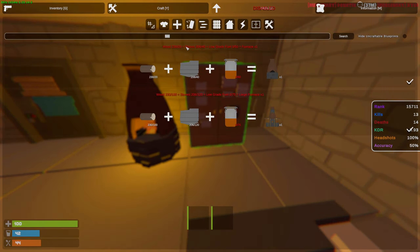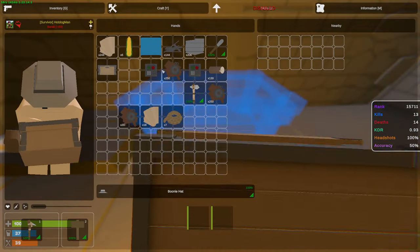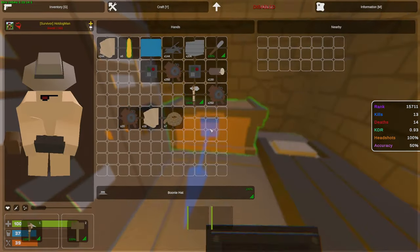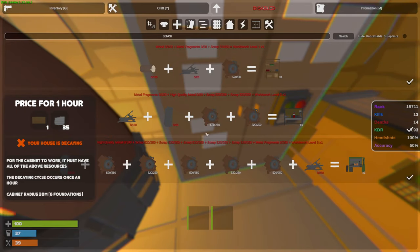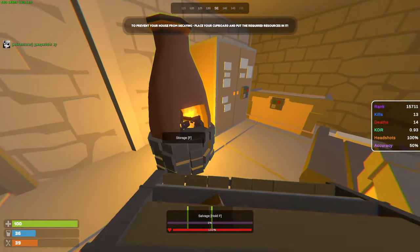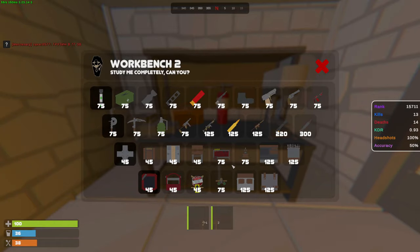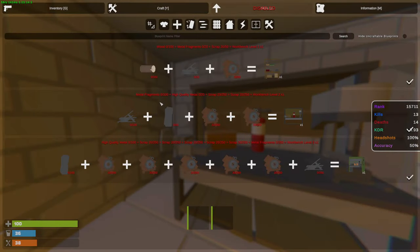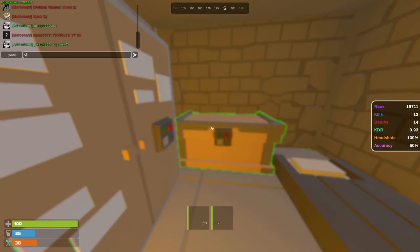Starting to have a pretty good start — I mean we didn't see anyone, we already died to a sentry though, but we already have a base down. Made ourselves two boxes with code locks. Now we gotta fill up these boxes because we barely have any loot, but we do have a little bit of scrap. With it we can make ourselves a workbench — all we need is a little bit of metal. We got ourselves a workbench. I don't have anything learned yet, so we're gonna have to farm a little bit of scrap. Just gotta do a few recycler runs.